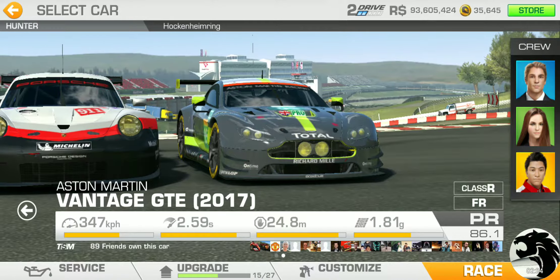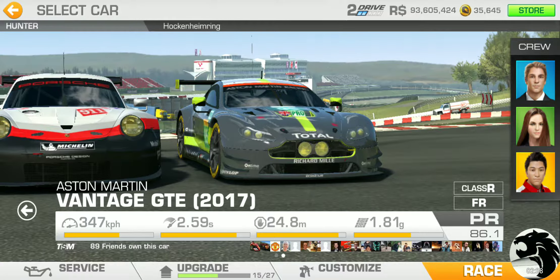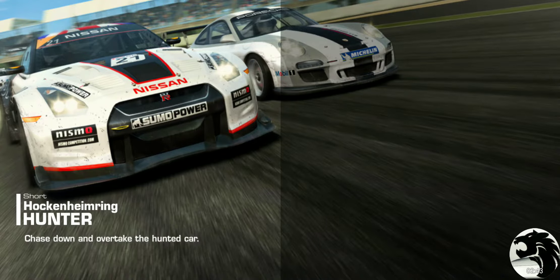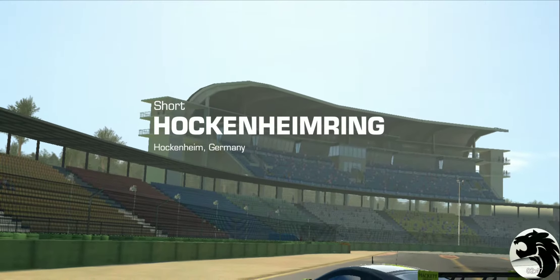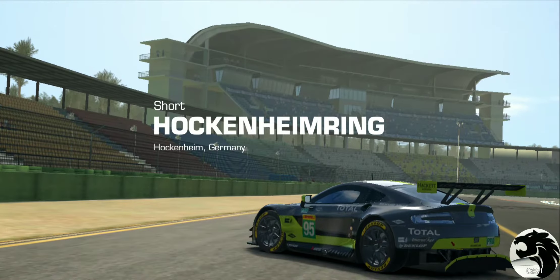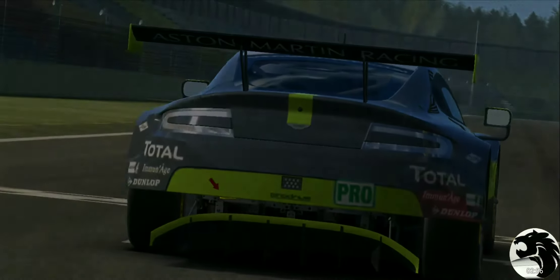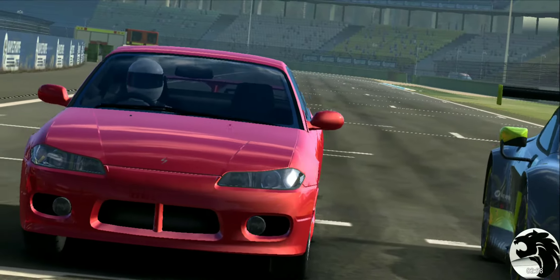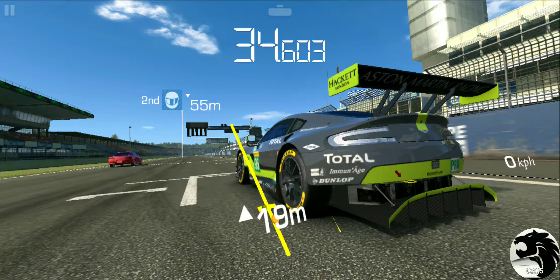Since the Vantage is the one we won, let's get it out on the track first. 57 meters is what we need to beat, which should be pretty easy with this car at Hockenheim Short — I don't expect too much resistance for the first race of a bonus series.